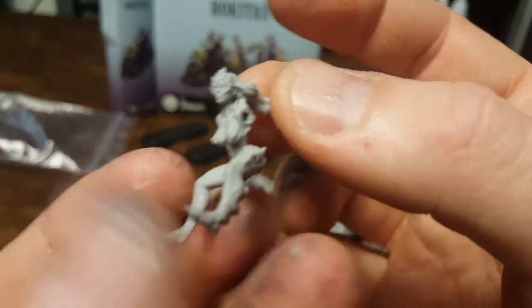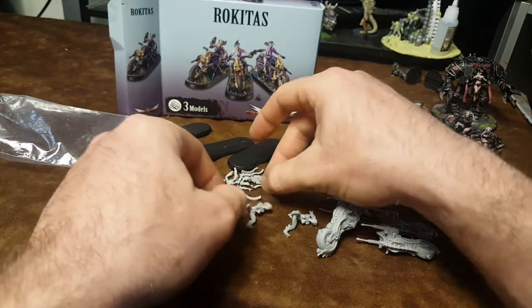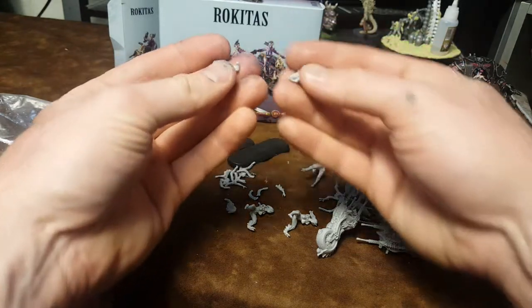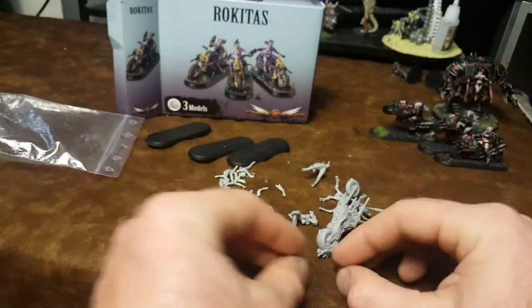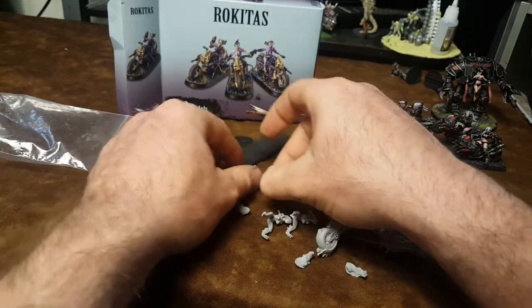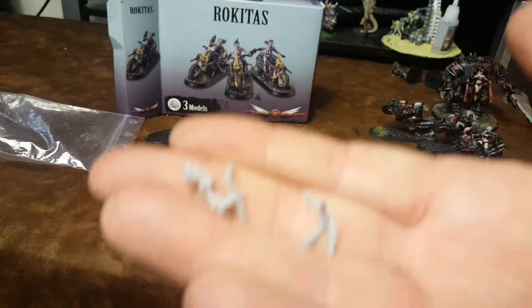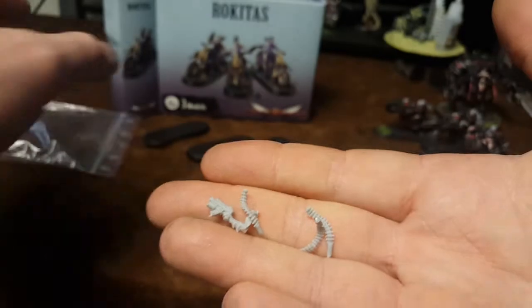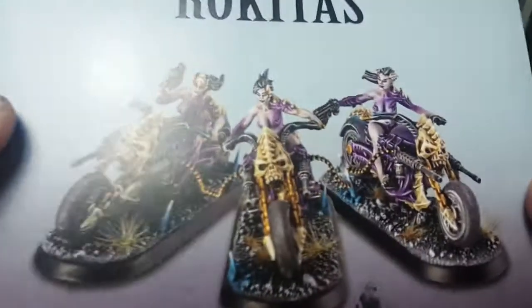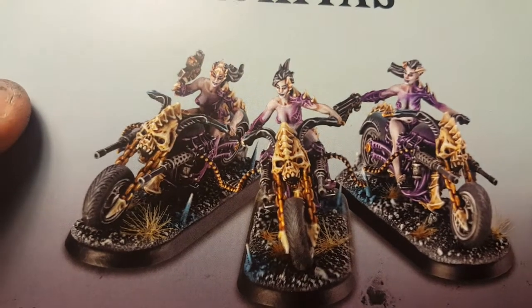My fingers have paint and glue all over them — I've been working on projects tonight. And then we have these little pieces; these are like smoke getting kicked up. And it looks like we have these kind of alien tail looking spikes here along with a hand with a gun. It looks like those just hang out the sides there.